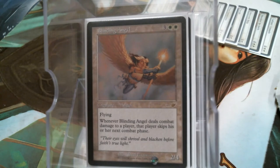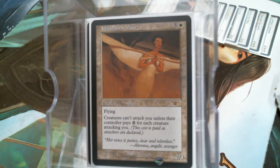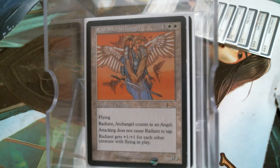Blinding Angel contributes Flying, but she also steals that combat phase. It's one of the most annoying creatures to play against — love the Blinding Angel. Windborn Muse is kind of your Propaganda or Ghostly Prison; you pay one more for a Flying 2/3 body, but it does contribute Flying. That's a whole lot of flyers in the deck, so Radiant seemed like a natural fit. It also works for every flyer on the board.